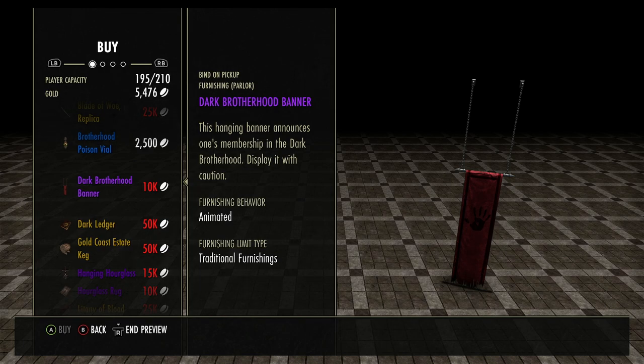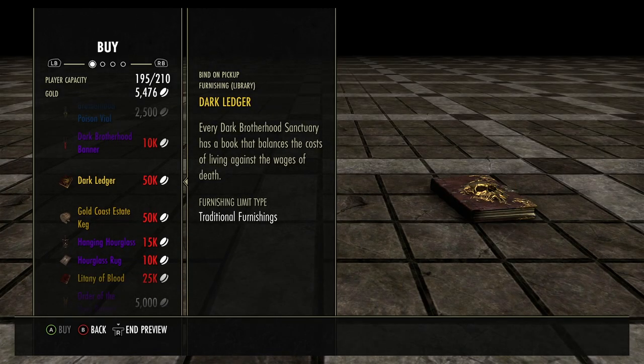What is the color of night? Sanguine, my brother. Always love that. The Dark Ledger — I do not know if you can read that. I'd like to know if you can read it.